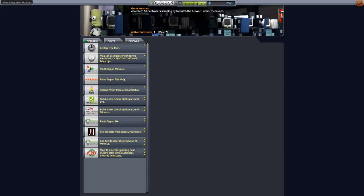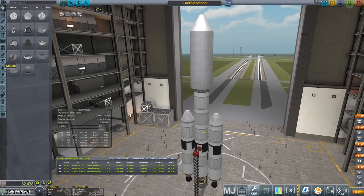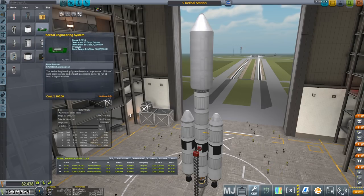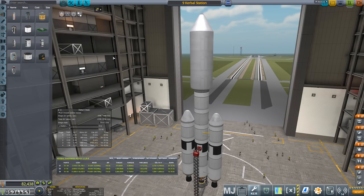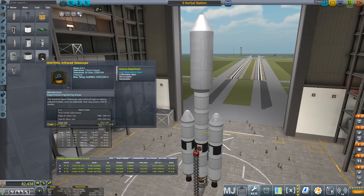Is there anything else we can get done? Any science data from orbit of the sun or something? Let's see if there's anything we can put on this we haven't already got for solar orbit — just science stuff. We've already got the processing lab on board. We're not really going to be going into any atmospheres. We could put a survey scanner on it, but we're not going to need that. And that's actually pretty large — we probably want a dedicated craft to do something like that.